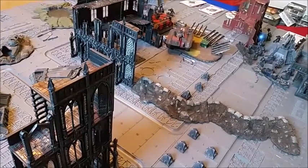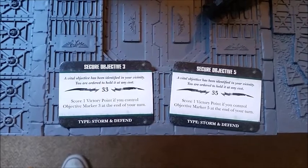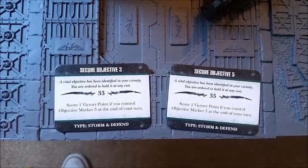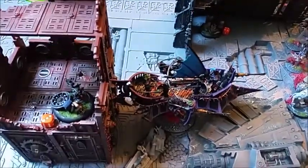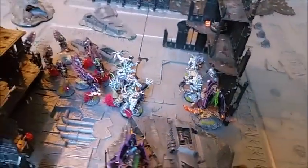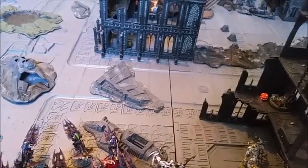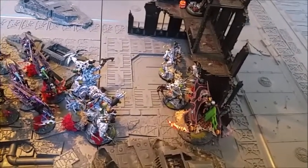Dark Eldar turn 1. I draw 2 cards: Secure Objective 3 and Secure Objective 5. The Ravager has moved from one side of the building all the way around to the other to be near Secure Objective 3, looking to get a line of fire on the Chimera through the building.